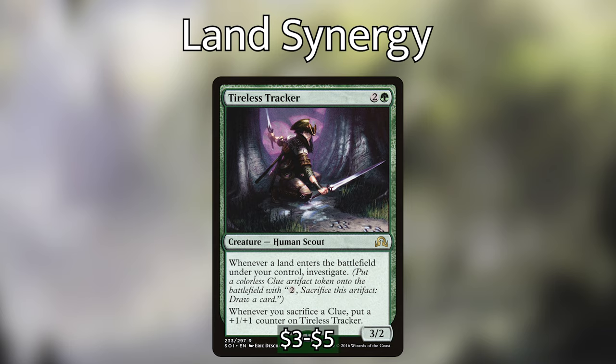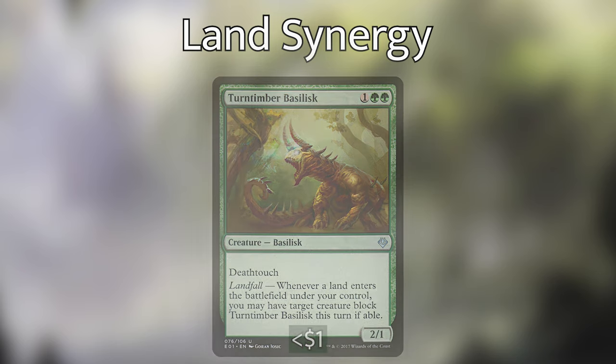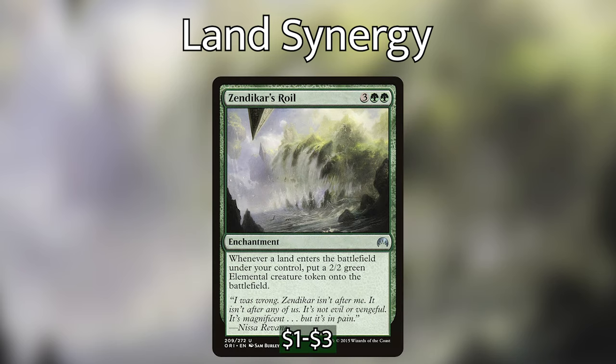We then have Tireless Tracker — whenever a land enters the battlefield under our control we get to investigate, making a clue token which we can sacrifice for two mana to draw a card, and whenever we sacrifice a clue we put a +1/+1 counter on Tireless Tracker. Then we have Turntimber Basilisk — it has Deathtouch and Landfall, so whenever a land enters the battlefield under our control we can have target creature block Turntimber Basilisk this turn if able. This is actually a really good removal spell. And then we have Zendikar's Roil — whenever a land enters a battlefield under our control we create a 2/2 green elemental creature token, so with how many lands we're playing it's not unlikely for us to be making four or even five elementals in one turn.